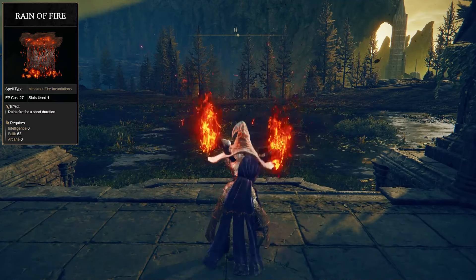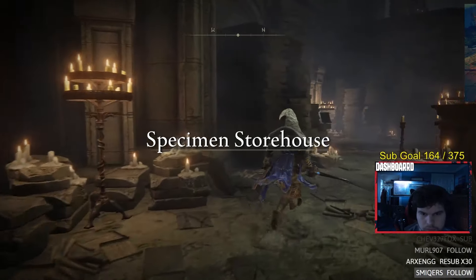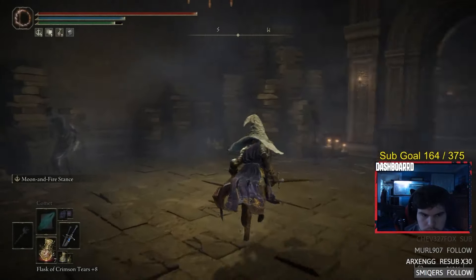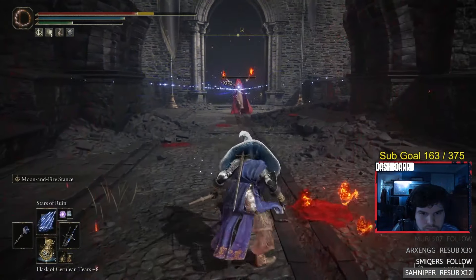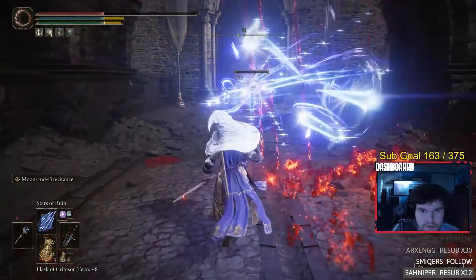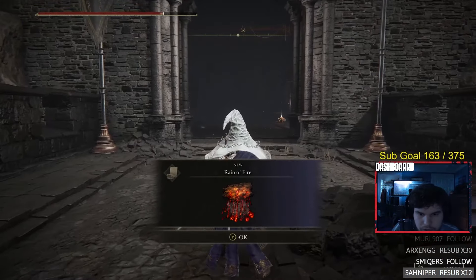Next up, we have Reign of Fire, which can be found next to the West Rampart Site of Grace. To get to this Grace, go to the Shadow Keep and travel to the Storehouse First Floor Site of Grace. From here, go to the left, into the left room, and there'll be a lift. Take this lift all the way down to the West Rampart Site of Grace. From here, go through the bridge with multiple enemies. At the very end of the bridge, there'll be a caster using Reign of Fire — once you kill the caster, you get the incantation.